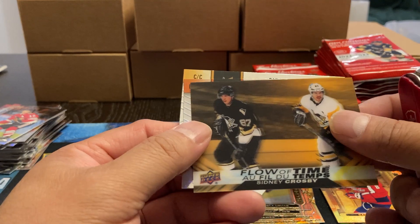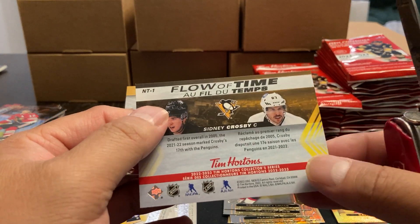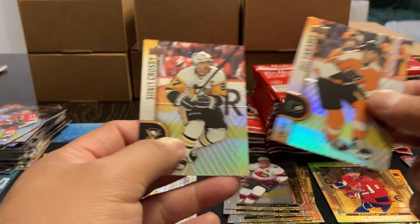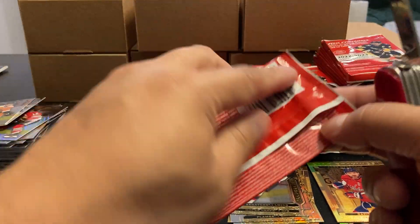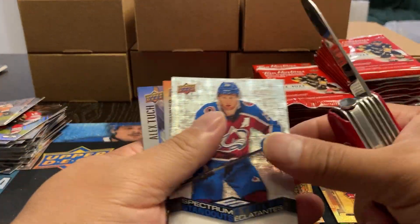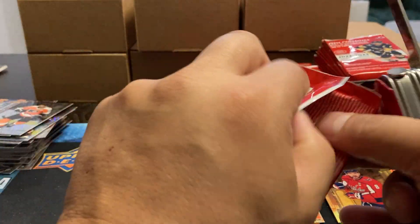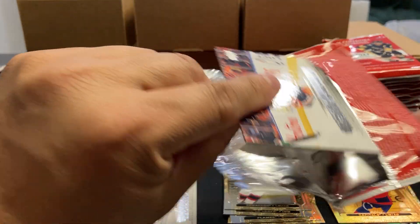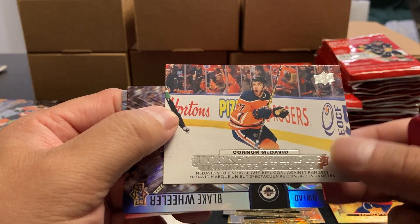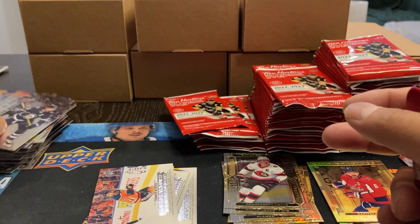We got a Flow of Time for Sidney Crosby — that's probably one of the better ones you're going to get out of the box. So that's number one. I know usually his is him and McDavid — they're the standout ones, those are the ones that everyone's looking for. We got McKinnon, Couturier, Alex Tuch. And there's a Connor McDavid — Hockey Triumphs. Highlight real goal against the Rangers. And we got Wheeler and Subban, who recently retired.